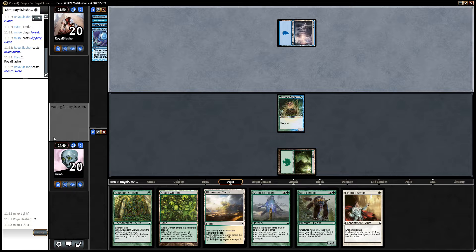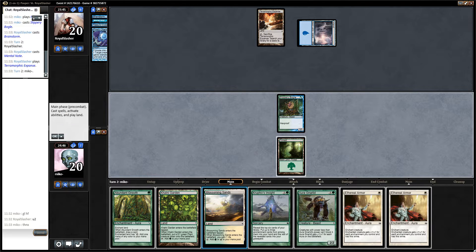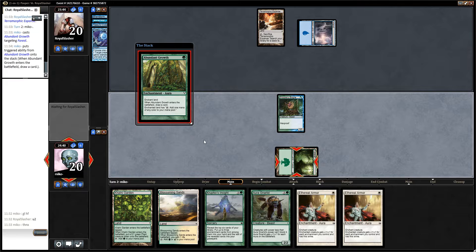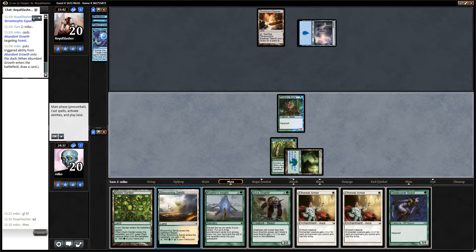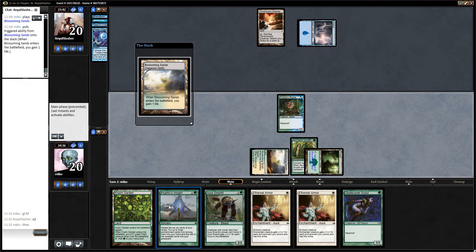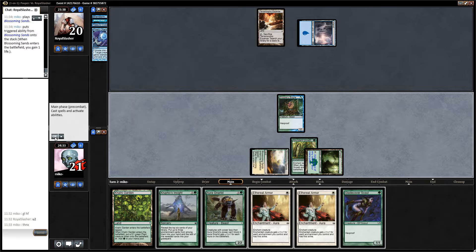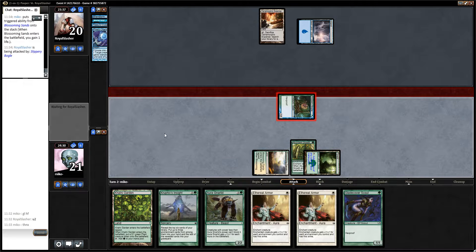So we have to get our Bogle as big as possible as soon as possible. Let's play Abandoned Growth first, since I don't have a white yet. I draw a card. I have to play this card and this one. Next turn I can apply Ethereal Armor two times and attack with a Bogle for one.